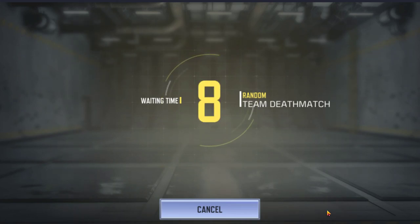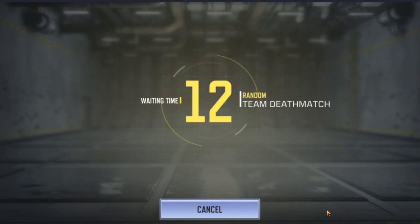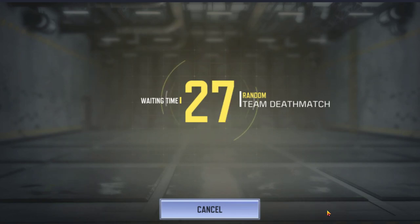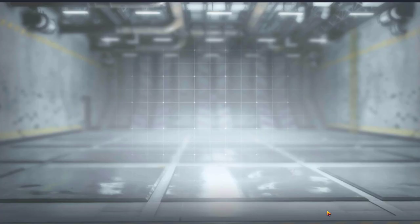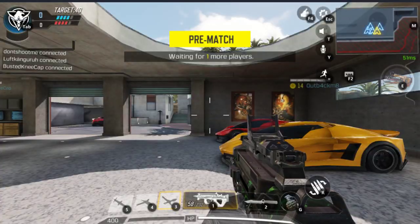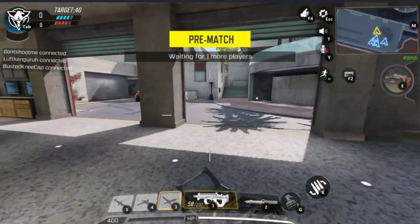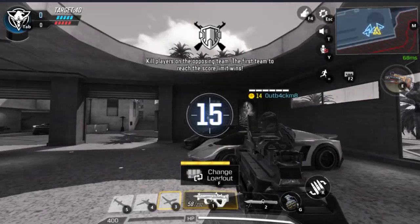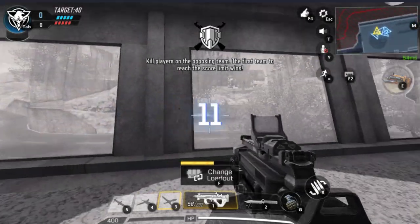You can get into matches really quickly — you click play again and you're already loading into the next match. There are points you earn from challenges. There's a battle pass — a free pass and a premium pass — and there are crates like supply drops from Black Ops 3 and 4. There's multiplayer, Battle Royale, and a third game mode coming soon. We have a level 18 and level 16 on our team. The other team has the highest level guy. This is a Black Ops 2 map — I think it's called Raid. Good map.